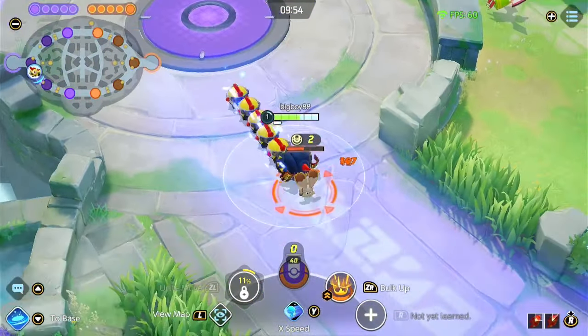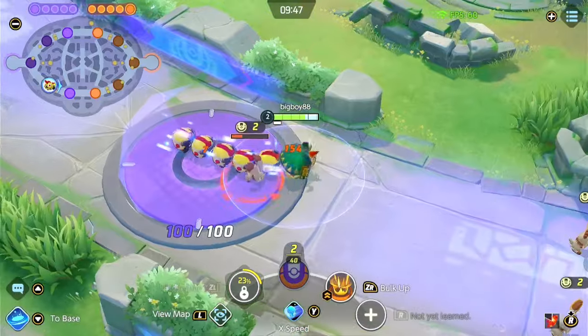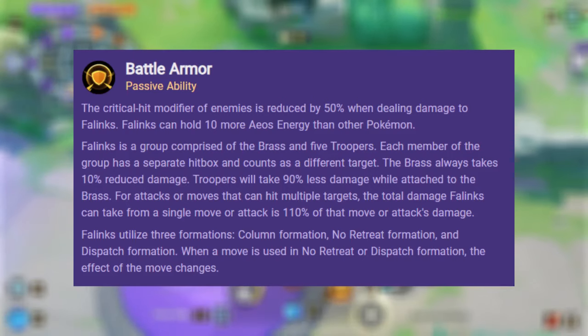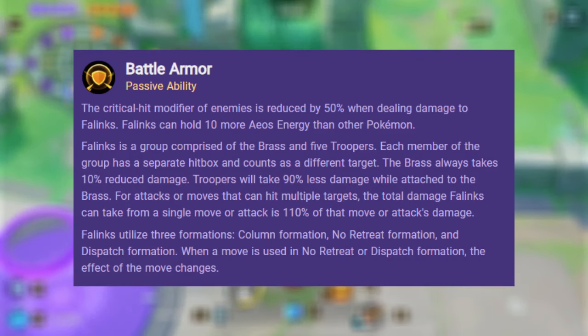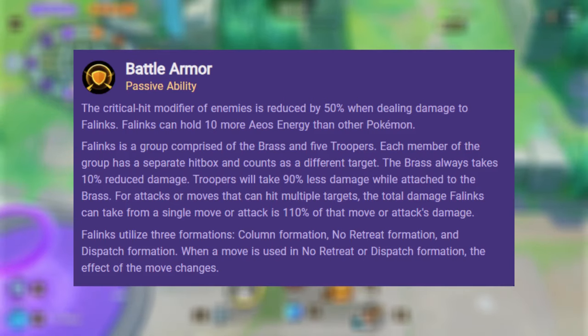It's an expert-level Pokemon, and its ability is called Battle Armor, which reduces the critical hit modifier of enemies by 50% when dealing damage to Phalanx. Phalanx can hold up to 10 more energy than other Pokemon — so basically 8 out of 40 here, where normally the maximum at this level is 30, and at max level it can hold up to 60 energy, which can make a pretty good impact on the game.